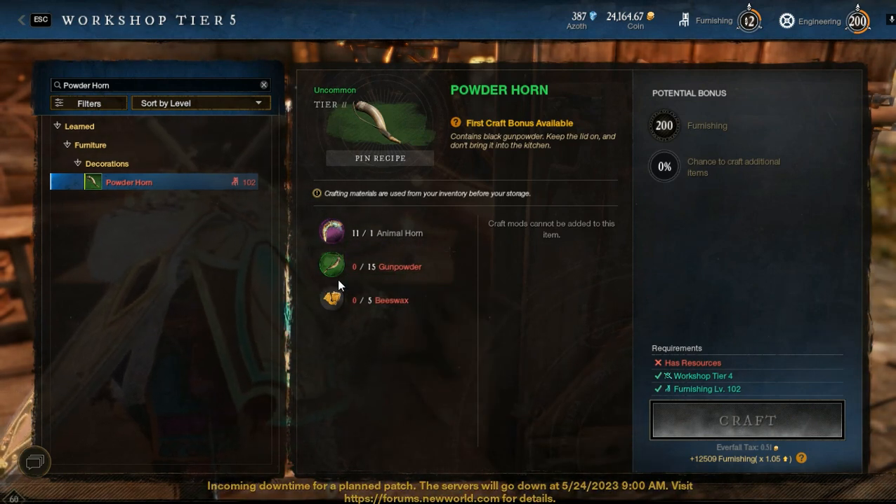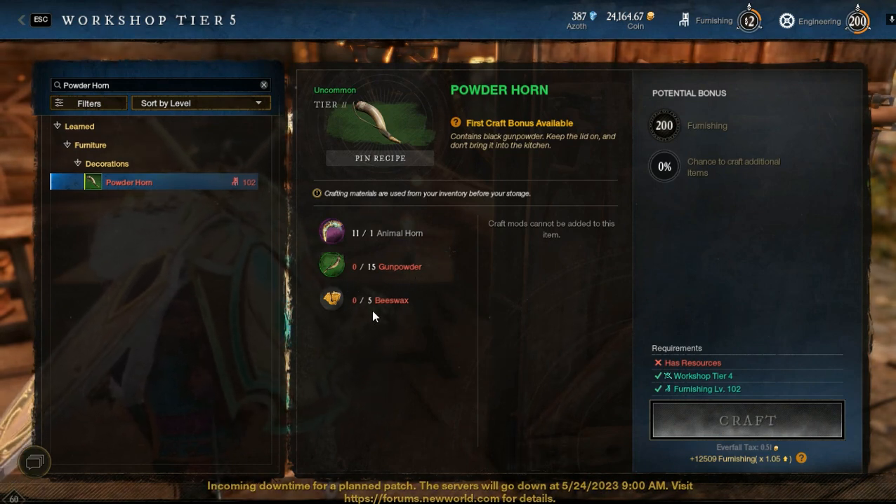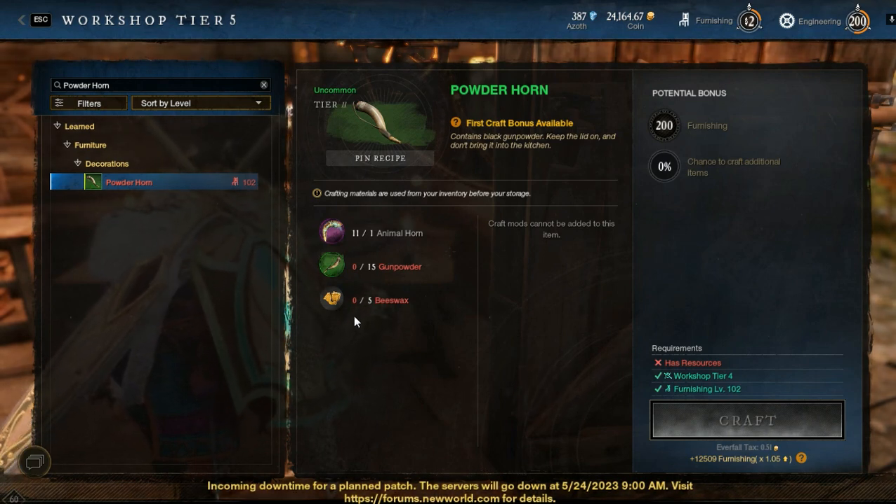What about gunpowder — it is easy to craft, and also it will increase your level of engineering. Beeswax drops from the honey tree. You can just buy it or you can find it by yourself.